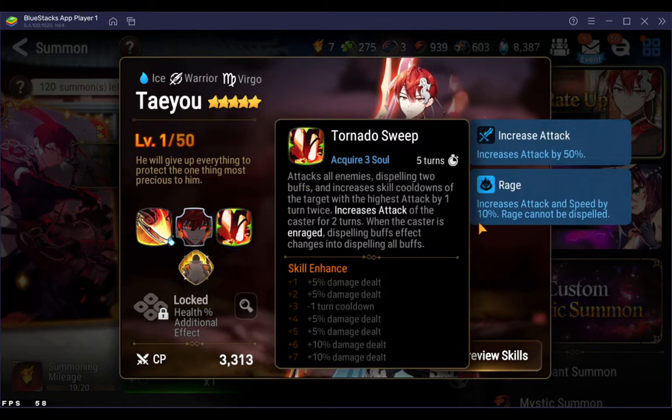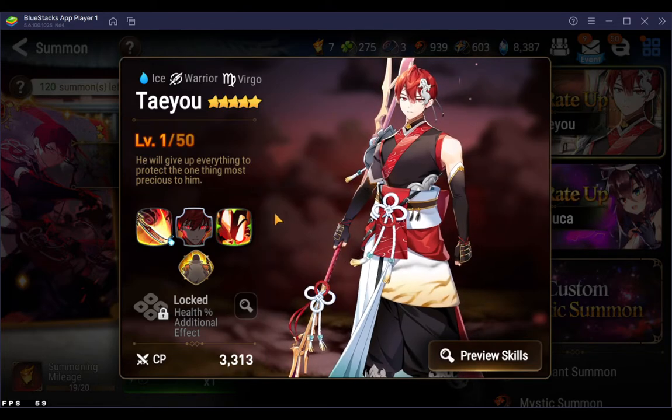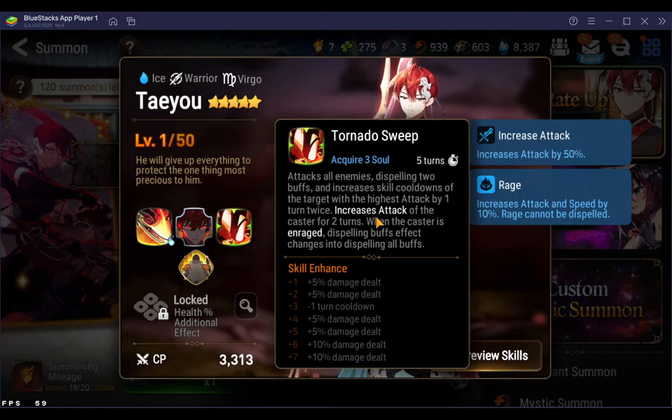We can kind of go over his kit again real quick. This gives him an attack buff — increases attack on the caster, and if the caster's enraged, takes all buffs instead. So it dispels two buffs from everybody and then increases the skill cooldown of the highest attack person by one turn twice — so you have two times to activate it. Kisei's S3 does the same thing but single target; this is AOE and then targets one person in particular.